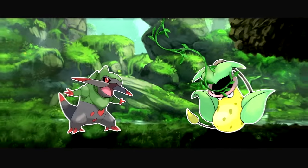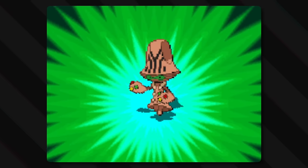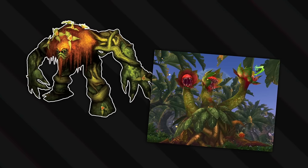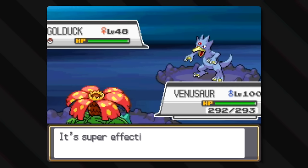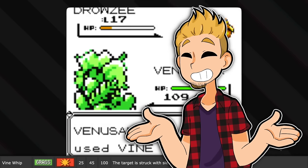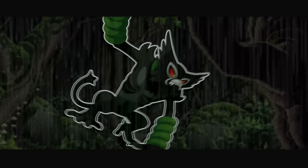With Power Whip, the user violently whirls its vines, tentacles, or the like to harshly lash at the target. It's simple — it whips powerfully. It's kind of a trope that all plant monsters have tentacly vines they can use to manipulate things around their environment, as most plants lack fingers or arms. And being as bendy and long as vines can be, the connection to whips is easy. And Vine Whip is just the same move but weaker. Speaking of vines, Jungle Healing is the signature move of Zarude, who is all about swinging on vines and having vines inside of it.